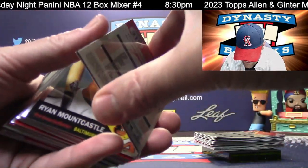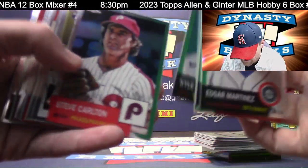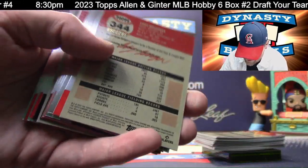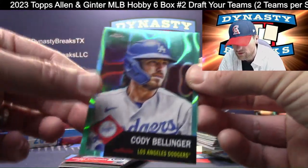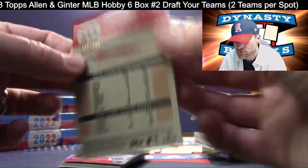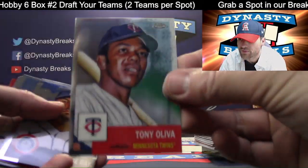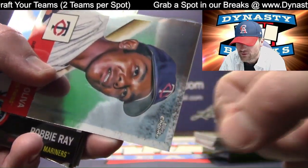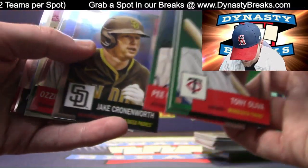Jaren Duran rookie for the Red Sox. I'm going to get my camera to focus on some of the Chrome cards — I know it gets kind of blurry when I'm going quick. Cody Bellinger, Aqua Lava — $299 on that one. I thought that was lower numbered than it was. I do want to point out what looks like a surface defect on the Tony Oliva for the Twins.